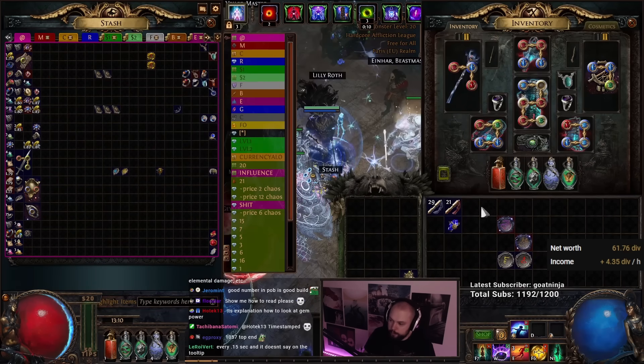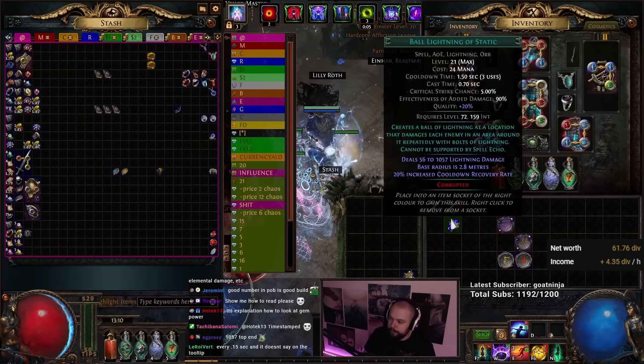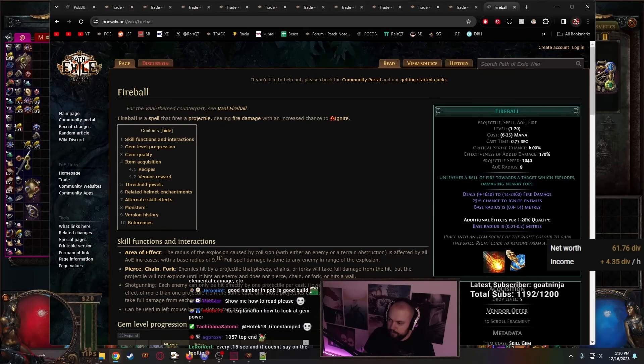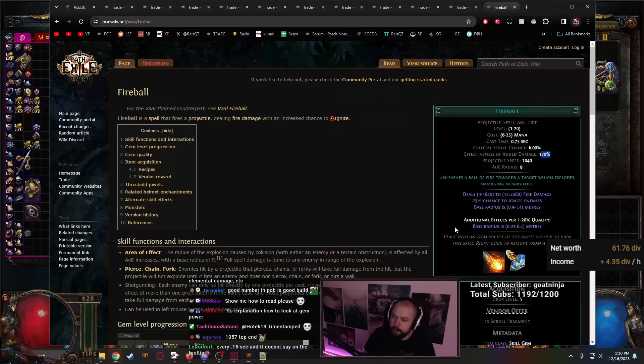Everybody understands how strong Fireball is and how much it scales. So I would look at Fireball and I would say, Fireball's got about 2000 average damage, and then it's got a 0.75 cast. It's got 6% crit and 370% effectiveness. That's so much effectiveness — typically on an ability you wouldn't see that much. But is this real effectiveness? Because 370% effectiveness, you would calculate the effectiveness per one second. Is this number actually that big? It's about 500 effectiveness per second. So now we look at our base damage.